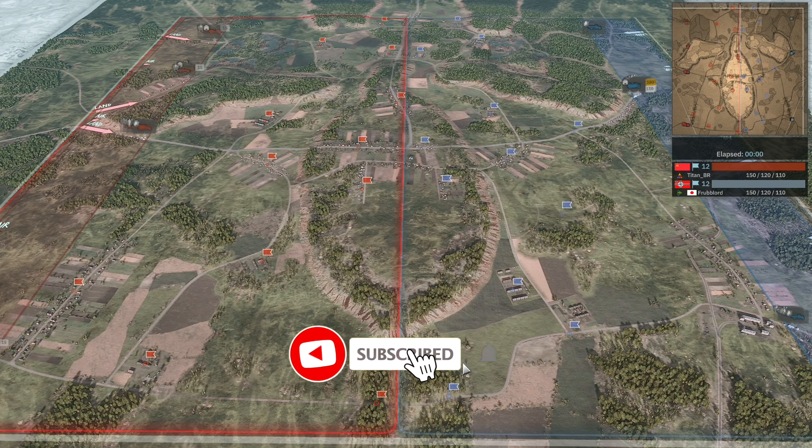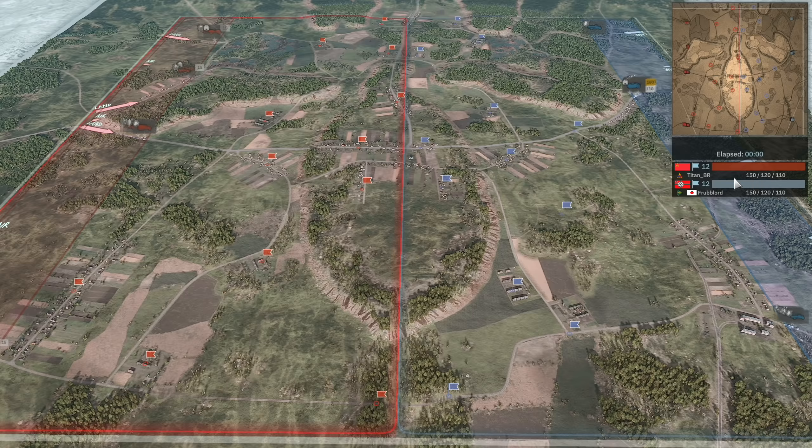On our left in the red team, playing on the Soviet side, we have Titan using the 3rd US Armored and the vanguard deployment type. On our right in the blue team we have Frublord playing on the Axis side using the Pansari Divisiona and the vanguard deployment type. So we have the US versus the Finns — it's going to be a very interesting matchup. The 3rd US is a pretty strong division in my opinion.